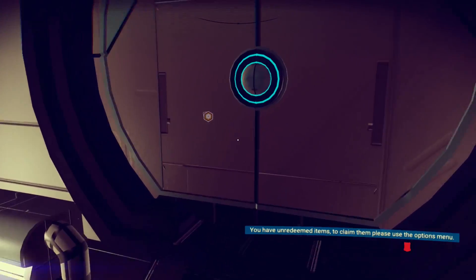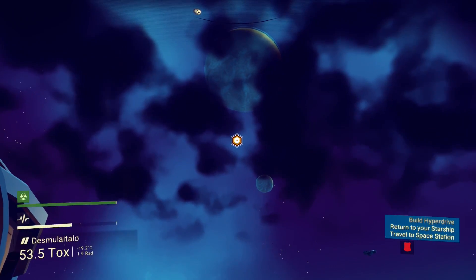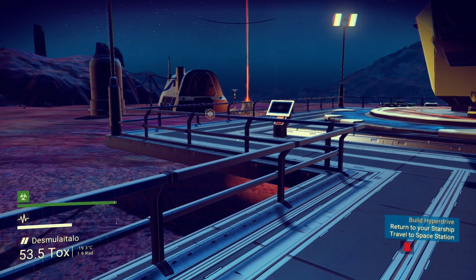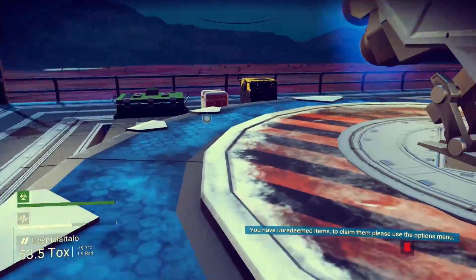Space station detected. I wonder if that space station is where we're gonna get our resonator from. A quest says: build hyperdrive — return to our starship and travel to the space station. Okay, so that's how this is gonna go down.